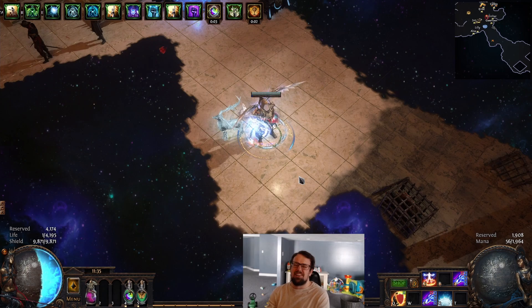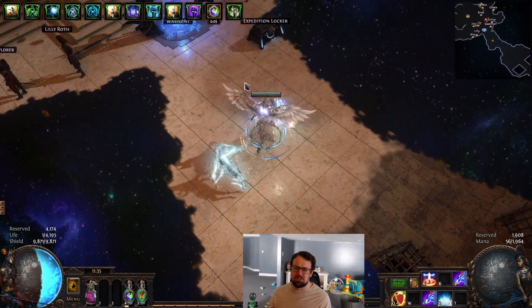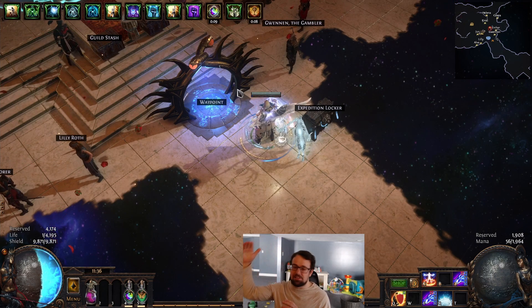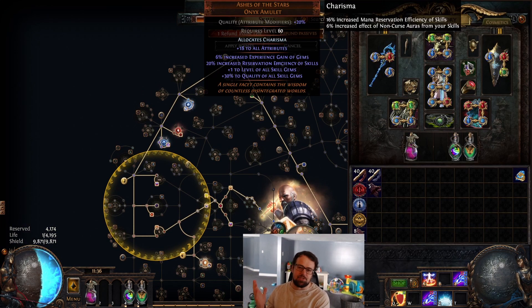There are some alternate qualities which are insanely strong for certain builds. We're using Phantasmal Lightning Tendrils, which is a pretty big alt quality. It has diminishing returns — I think 47% quality is the peak, and then it will begin to actually downscale your damage; it has a curve. But point is, there's a whole bunch of value from quality, so I'm using Ashes of the Stars because of that, not to mention the other stats which are also nice.